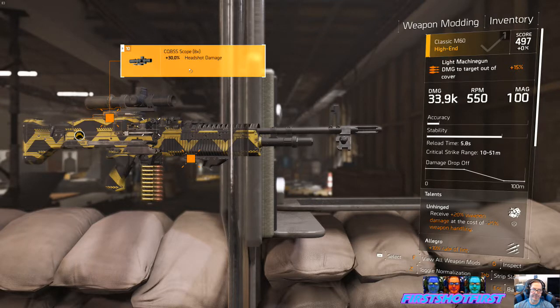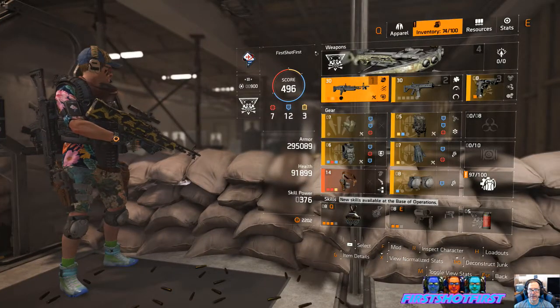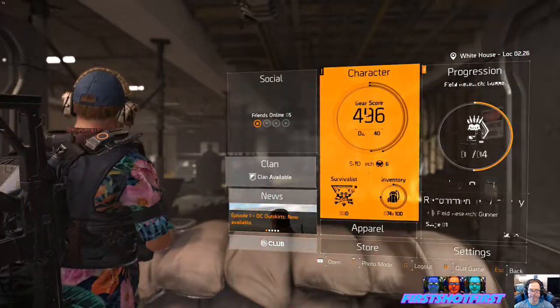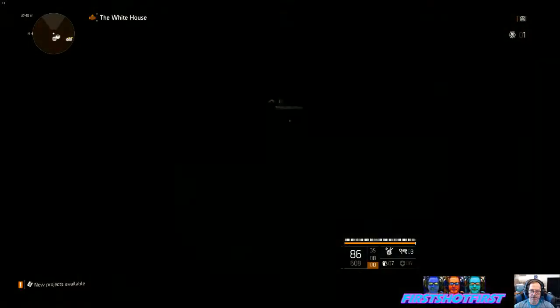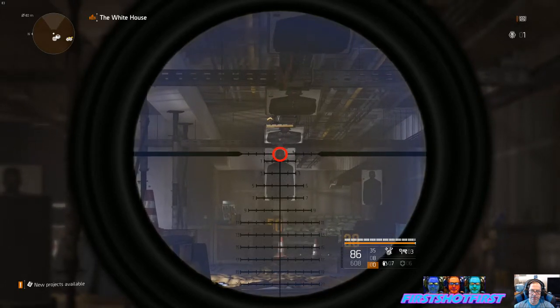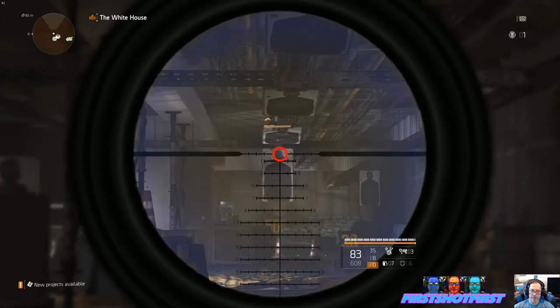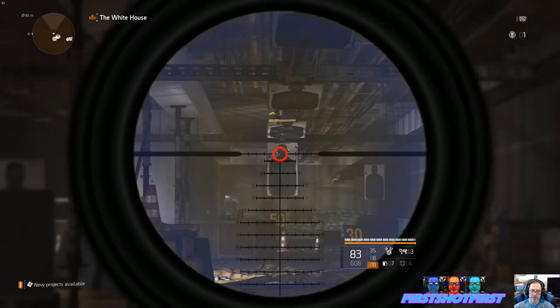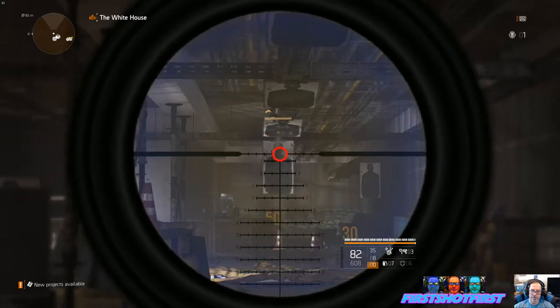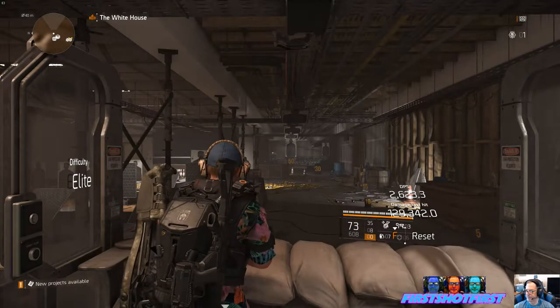So here we have the plus-30% headshot damage scope, the CQBSS 8x scope. I still have the rifle. It's a little hard to hit with Unhinged — 132,540. It's pretty close to what I had before, so that's with the 30 scope.